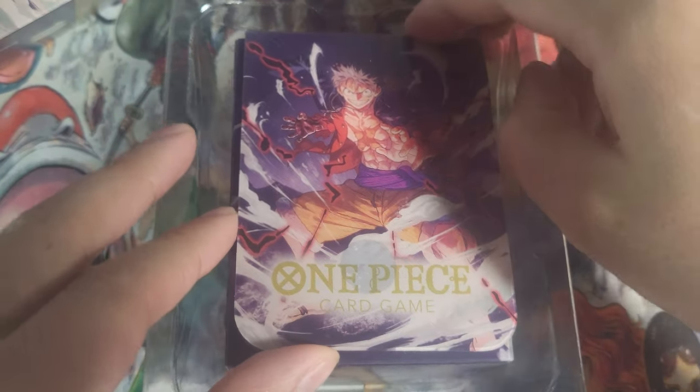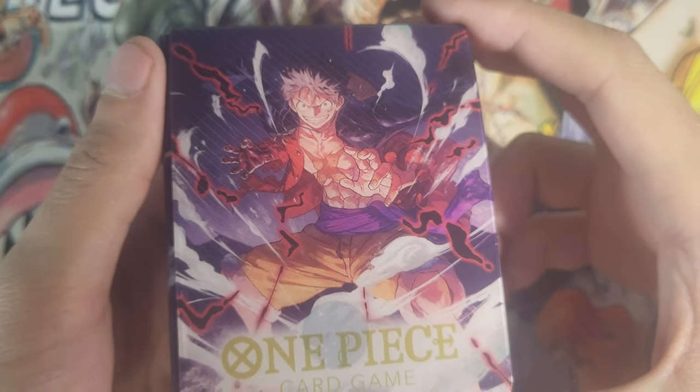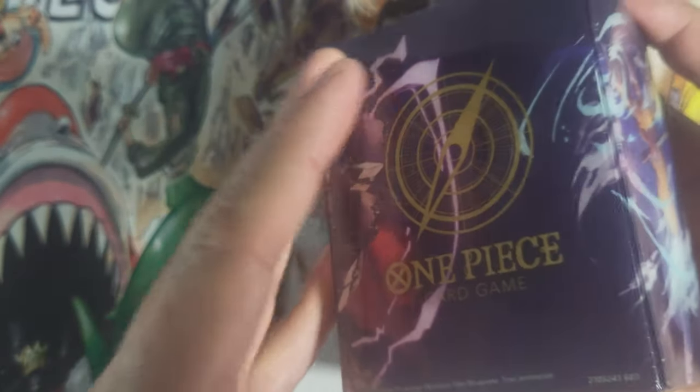I'm guessing this is going to be a standard for all the decks. You get a deck box — I already opened this, the first recording wasn't very good so we're redoing that. We got Luffy on the front, Law on the left, Kid on the right, and the logo on the back.